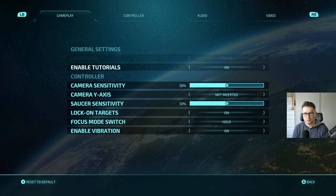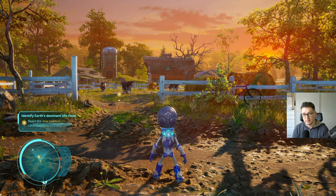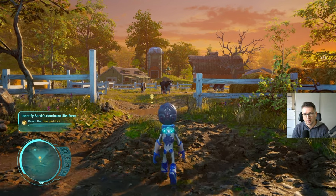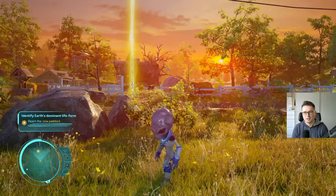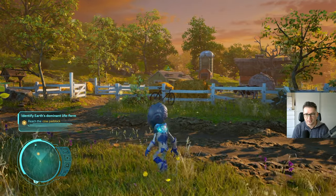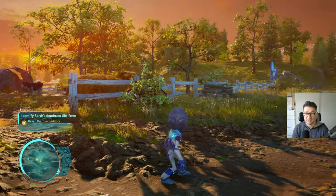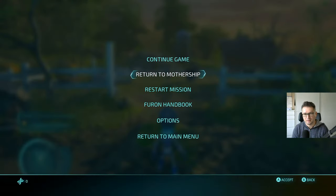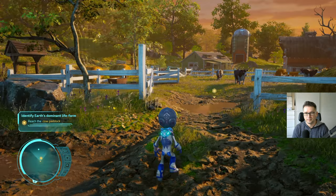There is an FPS limit option in the settings, so you can switch to 30. Let's give it a try. At 30fps the game looks sharper — graphics-wise it's noticeably cleaner. I'm not sure if you'll notice that in the YouTube video because it's compressed, but there is a difference. You don't even need Digital Foundry to tell you it's sharper. That said, it's 30 frames per second, and this is an action game — I don't recommend that. So let's switch it back to 60, save the settings, and now it's nice and smooth.